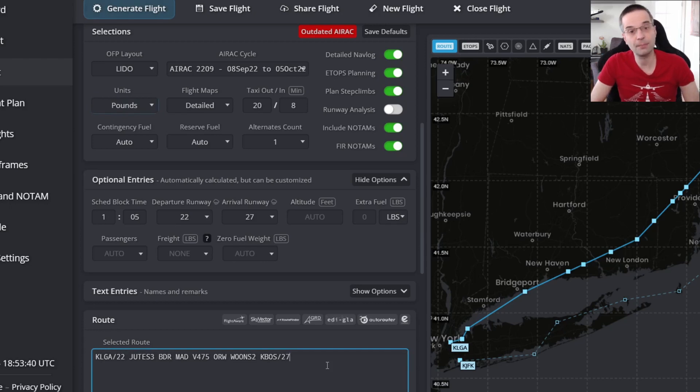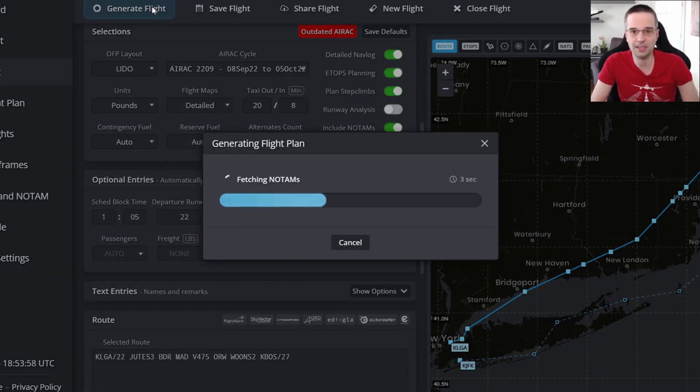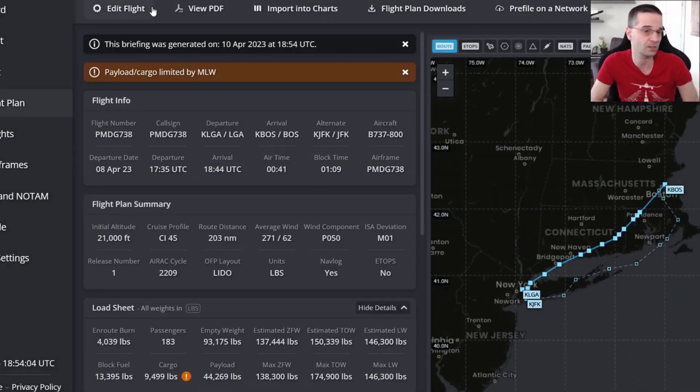For the route, I've actually built this one myself so it covers a bunch of edge cases that you might run into when you're flying this airplane anywhere around the world, and I'm going to put it in the description of the video in case you want to copy it to reproduce this flight. I'm going to get into more details about the route once we're programming it into the FMC. For now, I'm just going to press the generate button so it creates the load sheet and the full OFP so that we can use it in the cockpit.